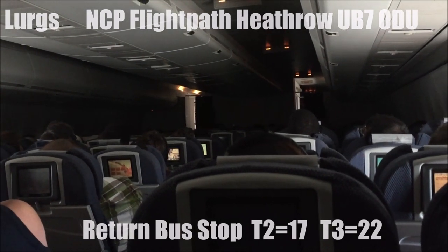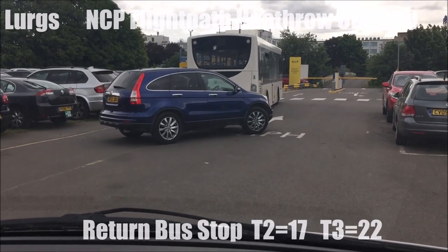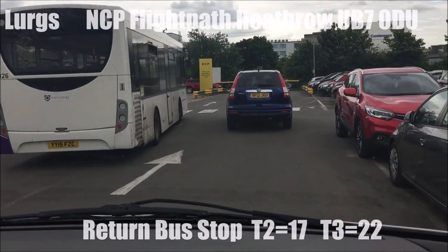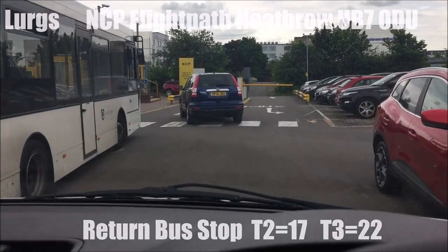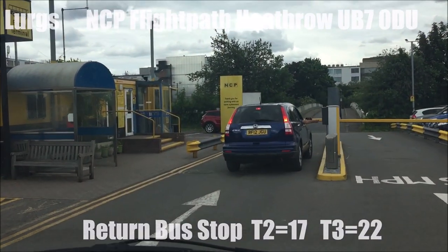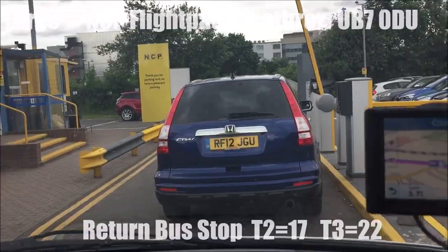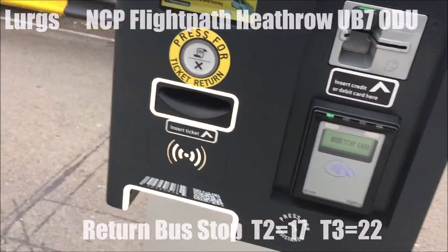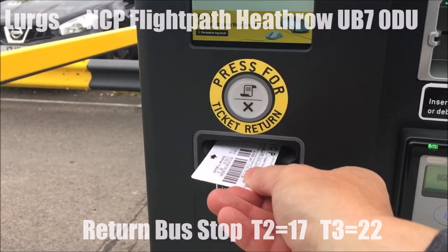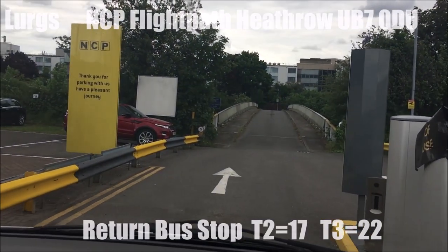When you come home — I've listed this at the bottom of the video — the return shuttle bus for terminal 2 is bus stop 17, and for terminal 3 is bus stop 22. You keep your own keys, you park the vehicle yourself, so you know that nobody else is going to be moving it. Just put your ticket in the machine where it's flashing, then the barrier will raise and you can drive home.